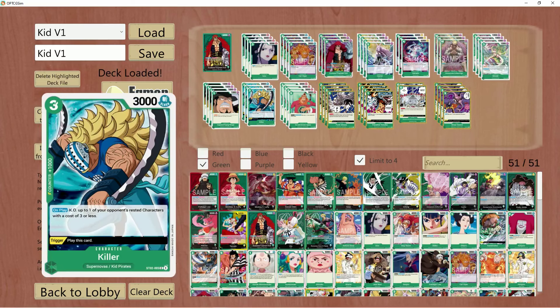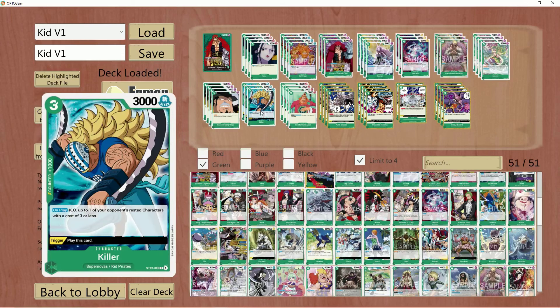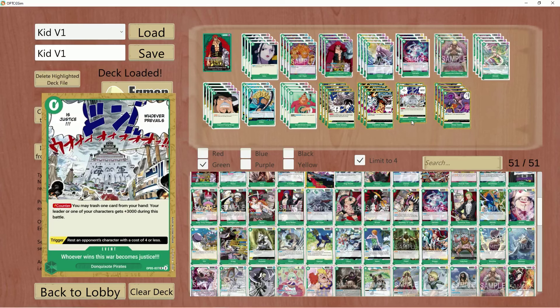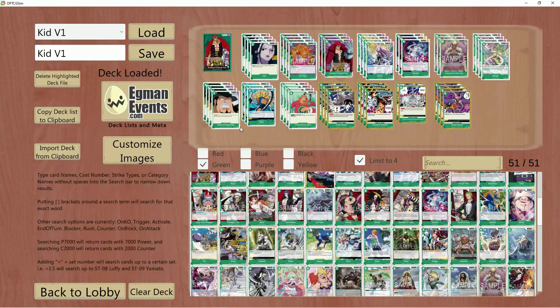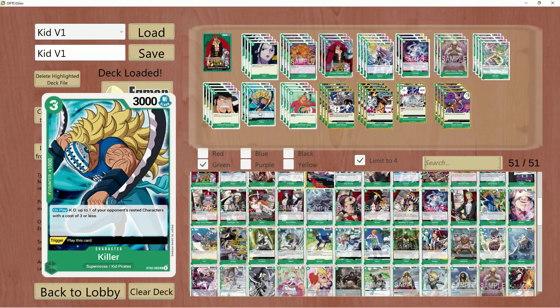I've been meaning to take out Killer here. When you do take out Killer, considering it is a flex pick, you can swap that out with Bonnie, just because Bonnie allows you to search out your Supernovas like Apu, your Punk Gibsons, and your Straw Sword. These are your big things you can search with Bonnie to make the deck more consistent. You can also get your veggies. I do like the Bonnie variant better over Killer, but for right now I'm going to show you guys this list instead.